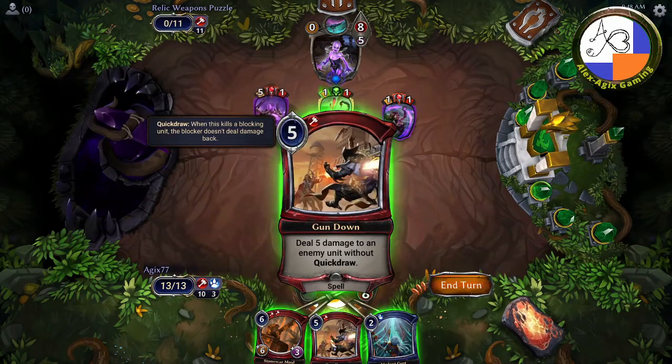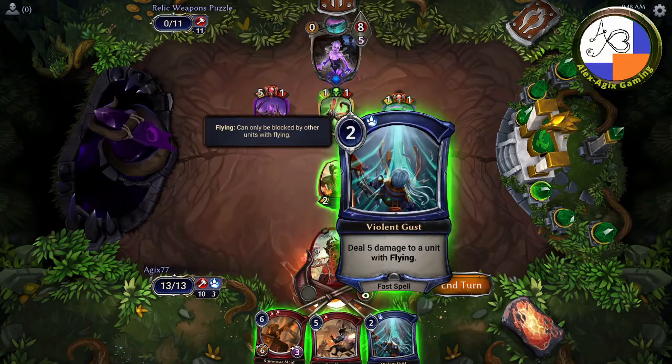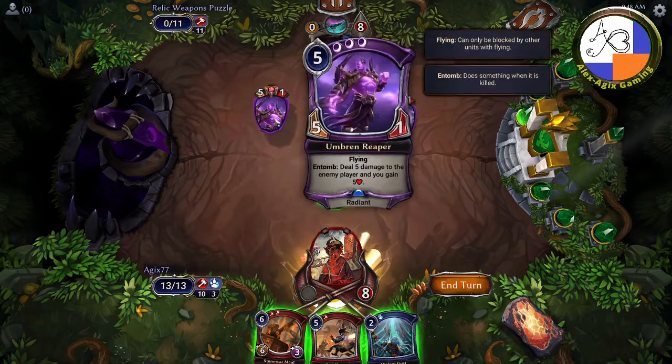The Stone Scar Maul is 6/3 and has overwhelm. You also have Gun Down — deal damage to an enemy unit without quick draw — so you can kill any of these. And you can deal five damage to a unit with flying. So it's one of those two spells.